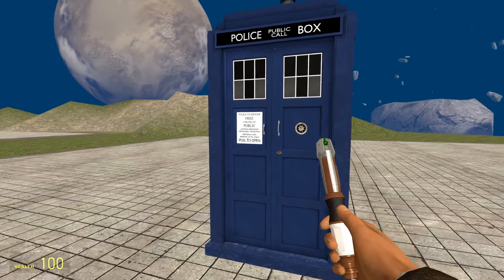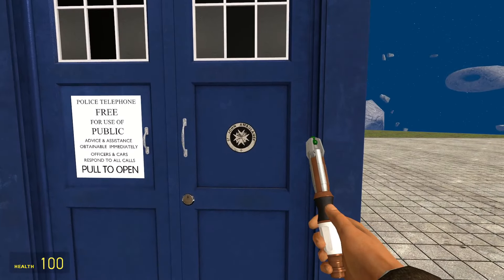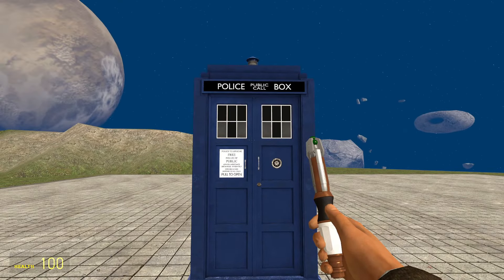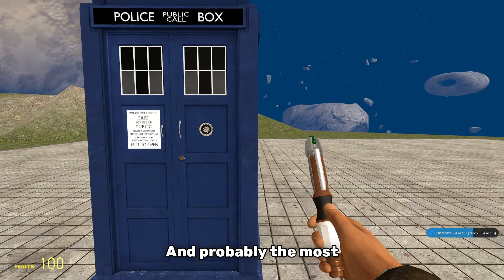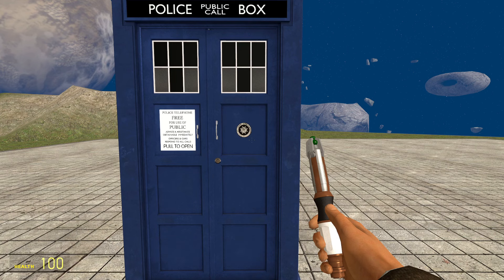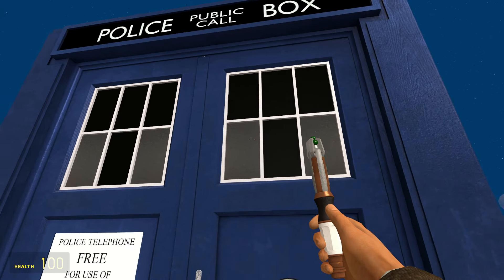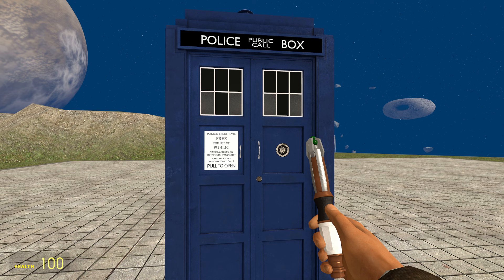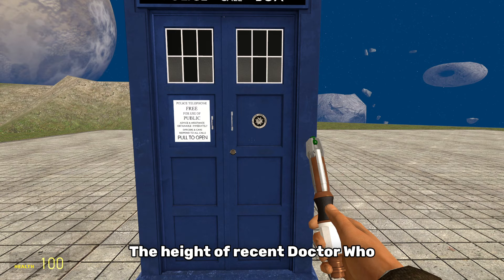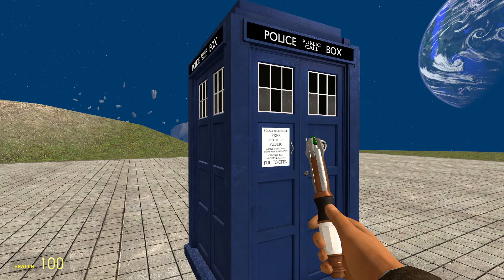It's just an incredible recreation of the one used in the show. There's literally nothing I can pick out that looks wrong or out of place. It has all the most iconic parts, like the St. John Ambulance sign, the TARDIS blue, and even the size of it, because it is actually really big, especially when compared to things like the 2023 plus TARDIS. This is the first and probably the most recognisable skin. Basically, all the skins do is just change the windows.